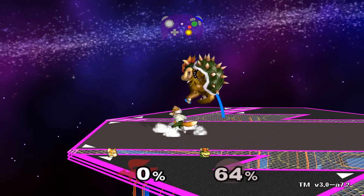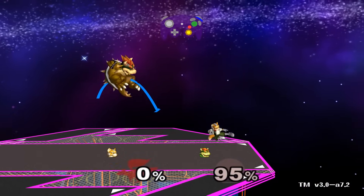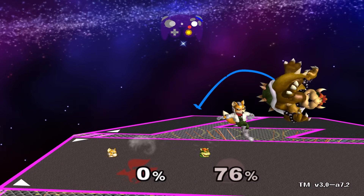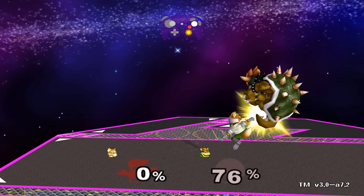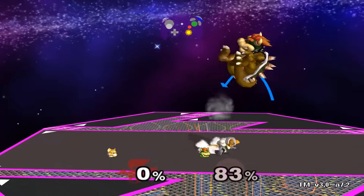Now that you've learned how to L-cancel, you can do the short hop fast fall L-cancel aerials, or the SHFFL for short. This allows you to chain air attacks as fast as possible. Make sure to break it down if you're having trouble — do the short hop first, get comfortable with short hopping, then add attack, then add fast falling, and so on. Take one step at a time and you'll soon master it.